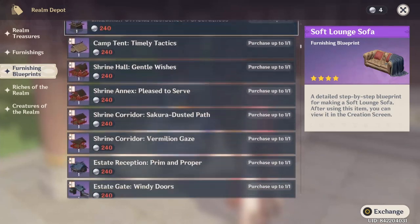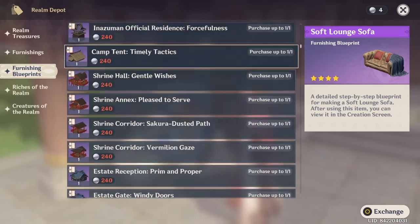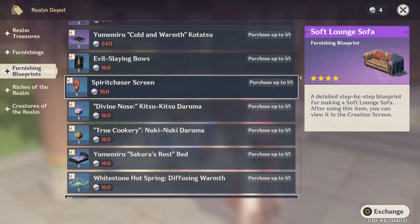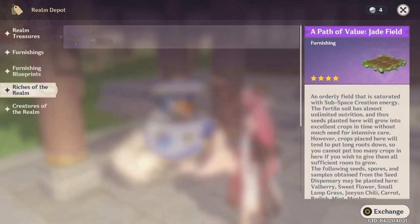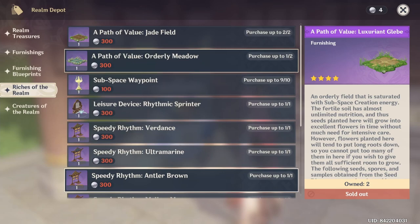When buying furnishings, I recommend starting with the green ones first, then buy all the blue ones. After that, you can start buying set blueprints — not the regular blueprints, but the furnishing set blueprints. This is another way to get primogems. So you can get primogems from the realm depot items, from trust rank leveling, and also from completing sets.